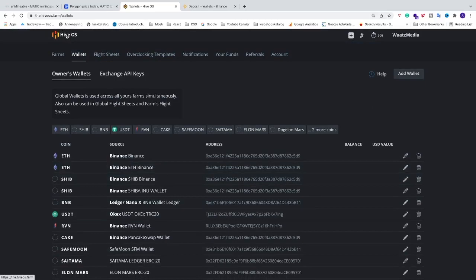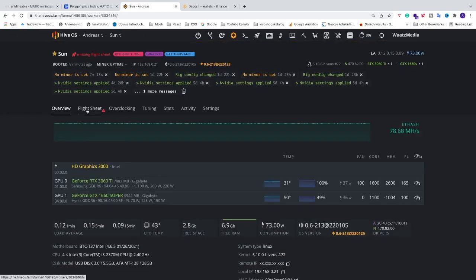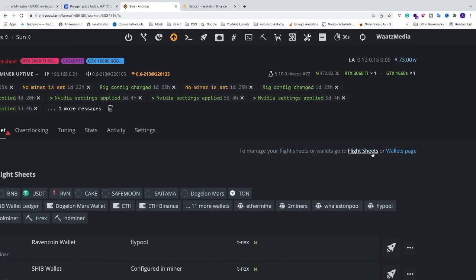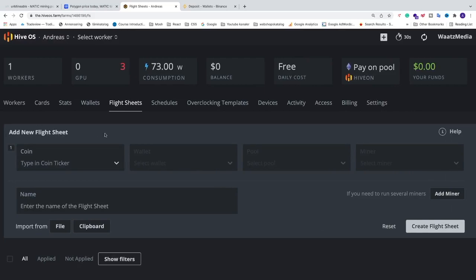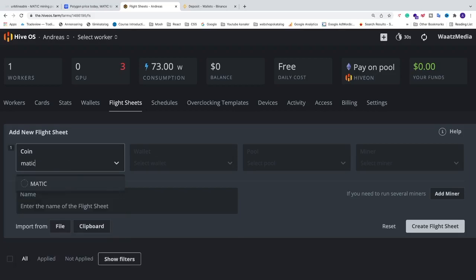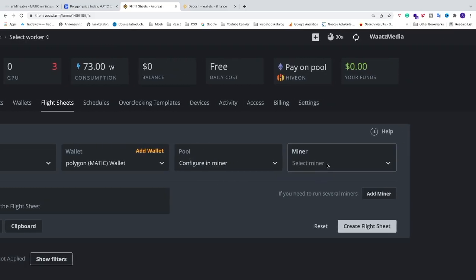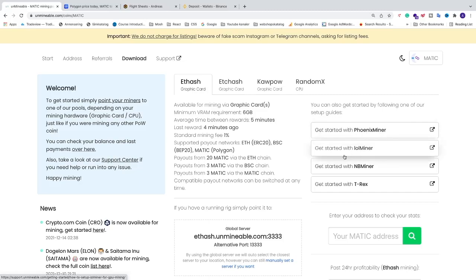Now we're going to go into the mining rig. Go into the Farm, then into your Worker, navigate to Flight Sheets, and click to manage your flight sheets. Click on Add New Flight Sheet. Select the coin — choose the MATIC we just created. Select the wallet we just created. At the pool, select 'Configure in Miner'. For the miner, if you go to Unmineable's start page you can choose from Phoenix Miner, LOL Miner, MB Miner, and T-Rex. I'm going to use T-Rex.